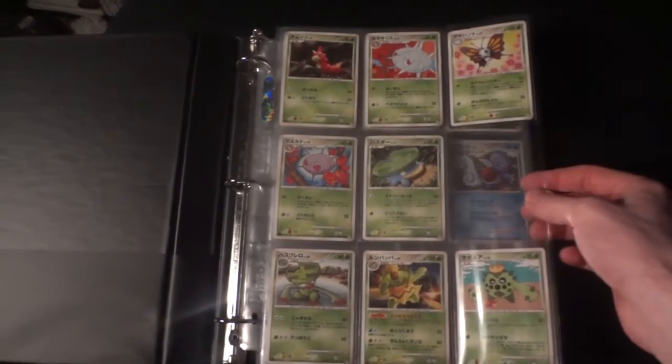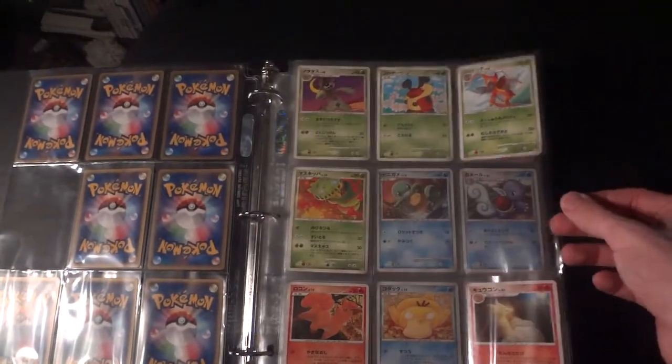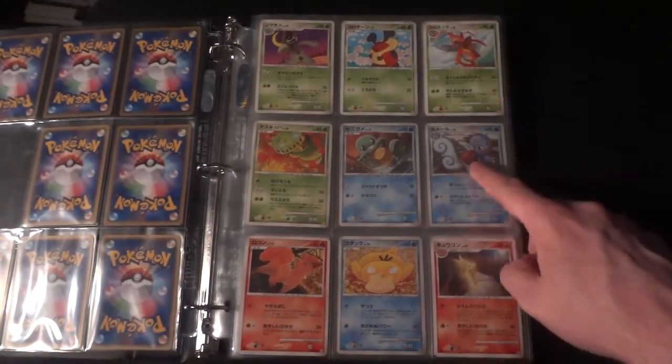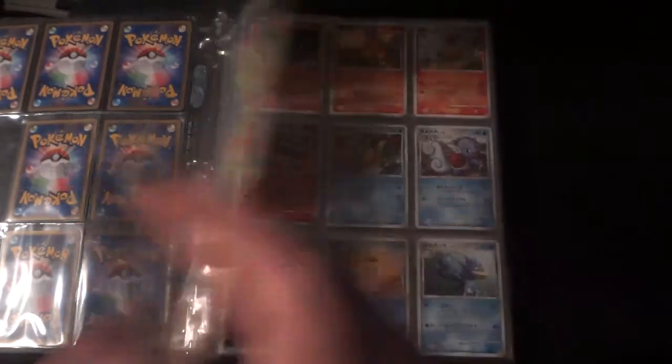First off, starting with the front page — lots of Grass-type Pokemon here. I'm missing the Shiny Lotad. On the second page, I'm missing a few things: the Shaman Hollow, the Shaman Level X, and the Shiny Vulpix, but I've got everything else there.